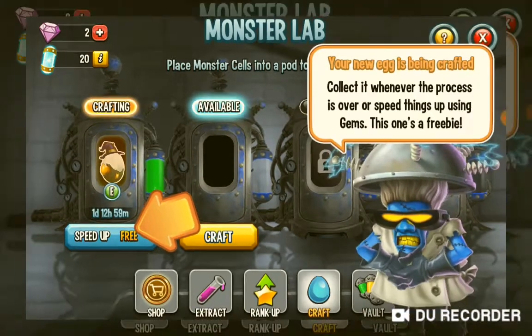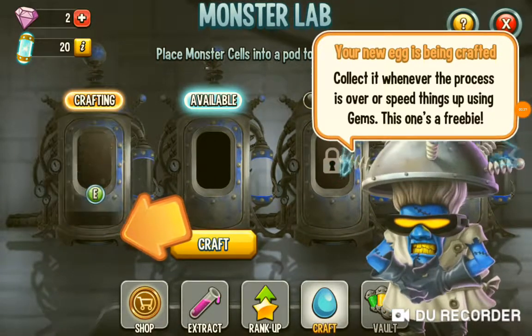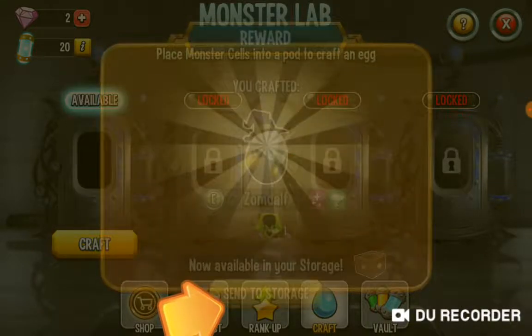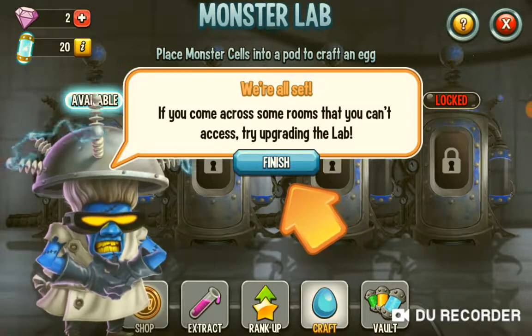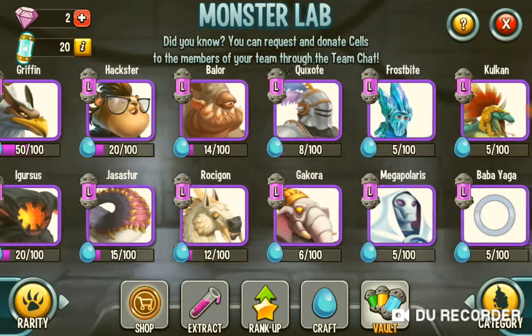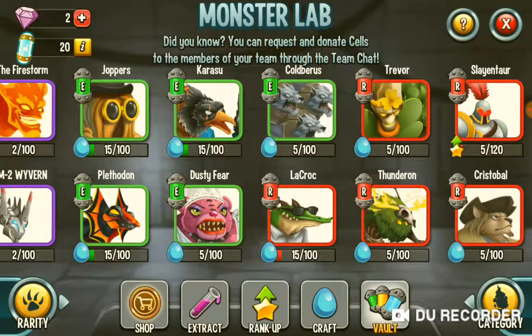Free B? I can't read that, guys. Sorry, anyway. Do this thing! Gimme that egg! Send to storage. Now you're all set. Come across these rooms that you can access. Try upgrading the lab. Oh, here are all my monster cells — I have a butt-ton of monster cells.